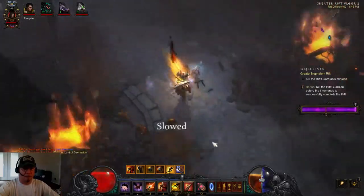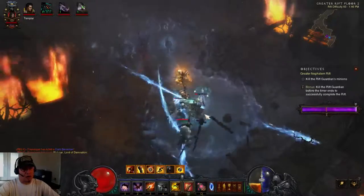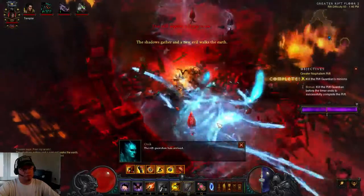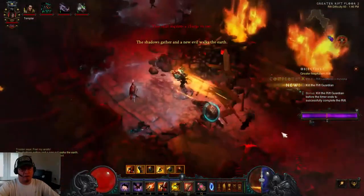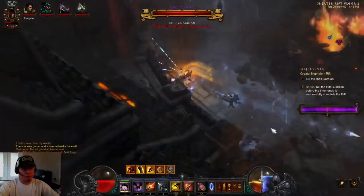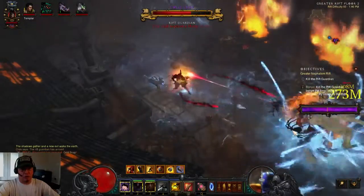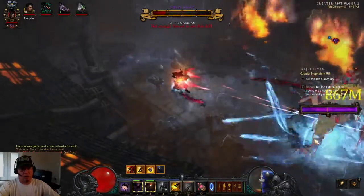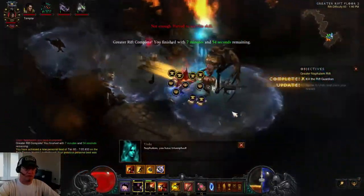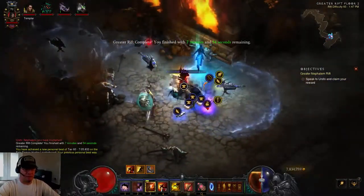There's a Speed Pylon here. Once you get on the Rift Guardian, that's Greater Rift 60 — he's just toast. It's crazy how fast he dies.